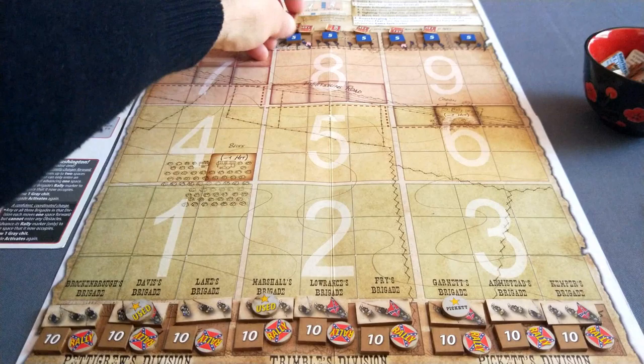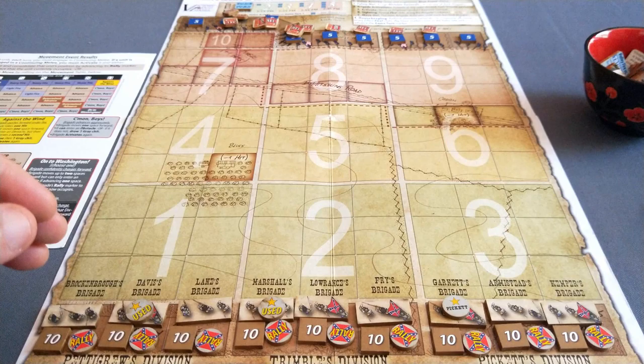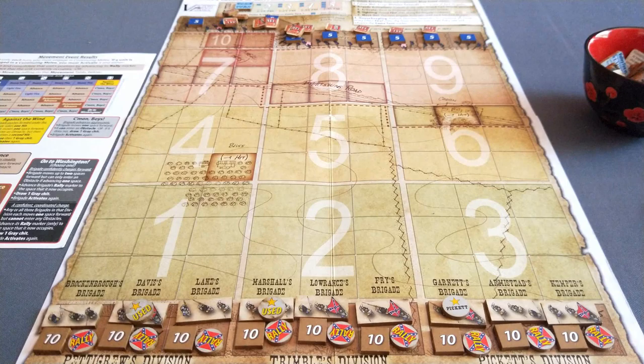Your divisional leaders - Pettigrew, Trimble, and Pickett - can be used mainly to reroll dice. But I thought I'd try something different here and place an additional fire marker, an SV marker, on those Union positions. I have the rest of the SV markers over here on my left, and I think that's it. I've got the events in the bowl and we're ready to go.